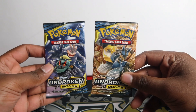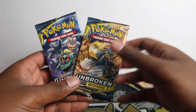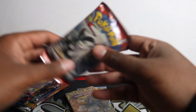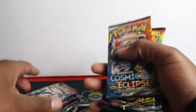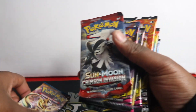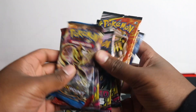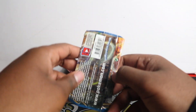Unbroken Bonds is quite hard to find at the minute - some stores are asking £200 for a booster box. I just paid retail at my Sainsbury's. The rest I got in good bulk deals, so I thought let me put them all together and make a 10-pack random pack opening. Let's put them in a good order: Breakpoint, Crimson, Unified, Cosmic, then Unbroken Bonds last - best for last in my personal ranking.